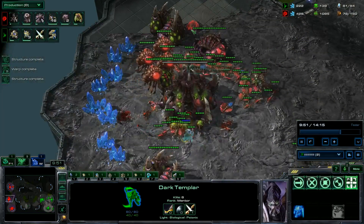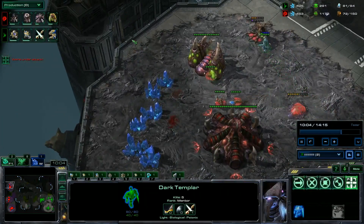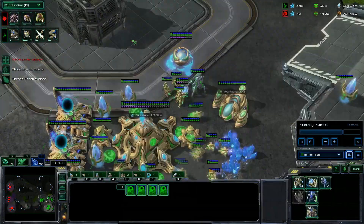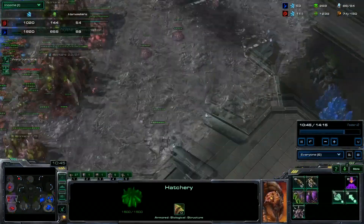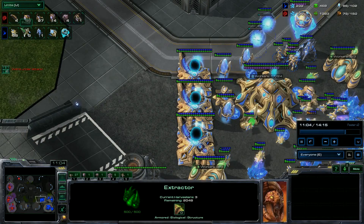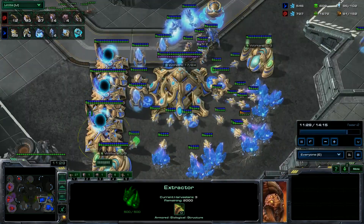I didn't realize it was going to be Mutas, because I was going for Charge. I suggest going for Blink in a situation like that. As you can see, we've killed 29 workers — the DTs went extremely well. He's at 54 workers right now, has the Spire, but can't even build Mutas because he simply doesn't have the larva or the minerals. That's one of the reasons this build is good: if they don't have perfect inject, they're not going to have many larvae because they're going to be in panic mode. There are a lot of games with this build where they simply GG immediately.